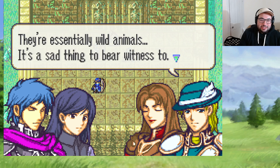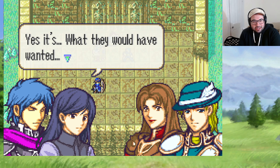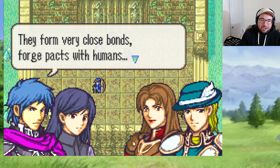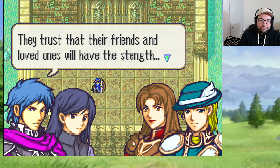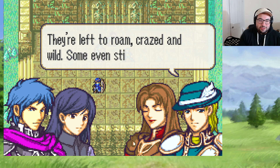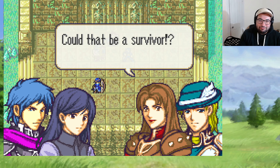What we're dealing with here has to be a pack of them. These wyverns — they were once dragons, weren't they? These wyverns are no longer of stable mind; they're essentially wild animals. It's a sad thing to bear witness to. If we can, we should take some out before we escape. Dragons are very protective of each other — they form very close bonds and forge pacts with humans because they know their time is limited. They trust that their friends and loved ones will have the strength to kill them when this happens. This is what happens when those friends can't do it — they're left to roam crazed and wild.